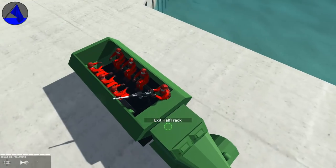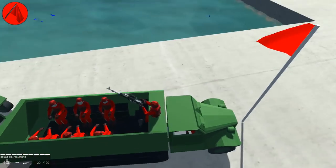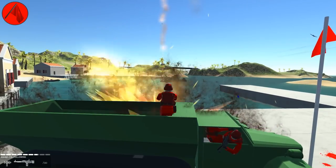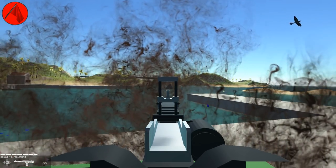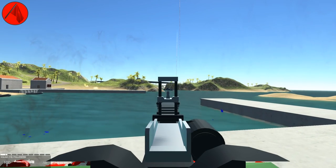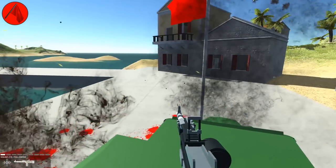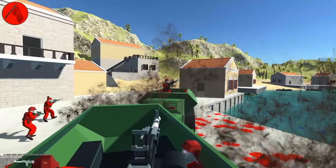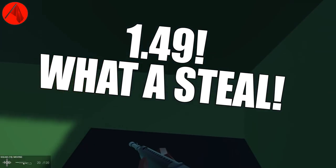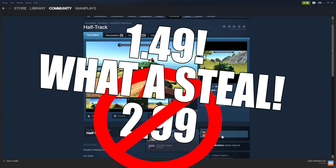I'm just gonna go ahead and tell everybody to advance and I'm gonna take the gun. That boat is taking us out. We cannot do it before it starts shooting us again. The mortar is gonna end us, I'm afraid — this certainly looks bad. But the flag is ours, so success — success on all terms! This wonderful DLC is available for $1.49 for a short time only; usually the price is $2.99. Half-Track DLC by D-Chicken, short time offer only.